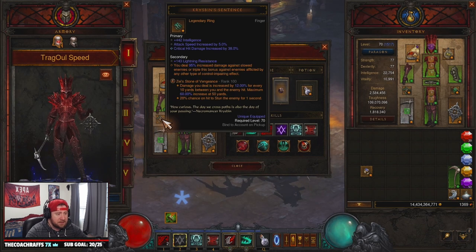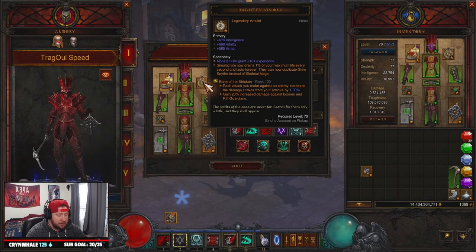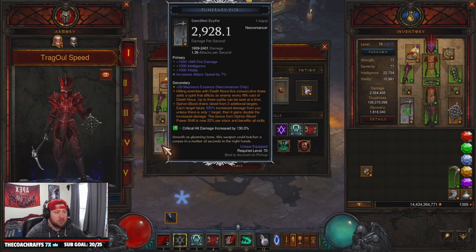You could swap Zei's Stone of Vengeance, but with Bane of the Stricken in there you definitely want that. This isn't a pet-dealing-damage build, so putting a gem on there that deals damage to your pets wouldn't really help — just go with Zei's Stone of Vengeance. For weapons, Iron Rose is necessary for the build: attacking with Siphon Blood allows you to cast free Blood Novas. That's how you channel Siphon Blood and deal all your damage.